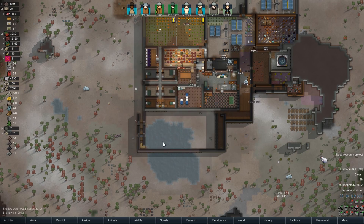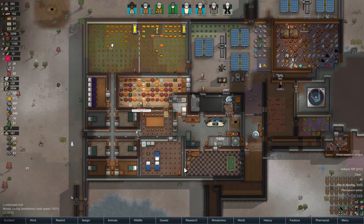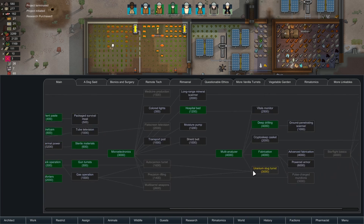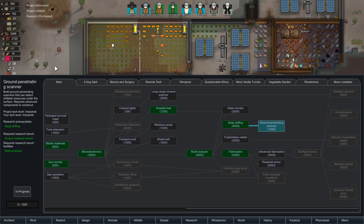Long blades — you may have thought 'Deco, are you paying enough attention today?' and the answer is no, because I actually have enough money to start researching nuclear power. So we're going to go ahead and purchase that and start the project. Although wait — I need deep drilling first. Son of a... it's only a thousand though, this won't take long.